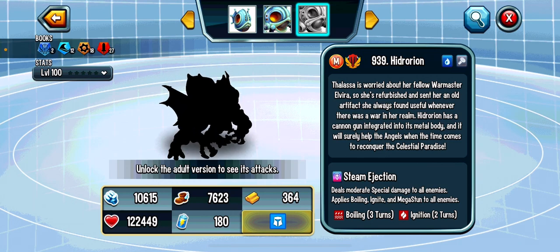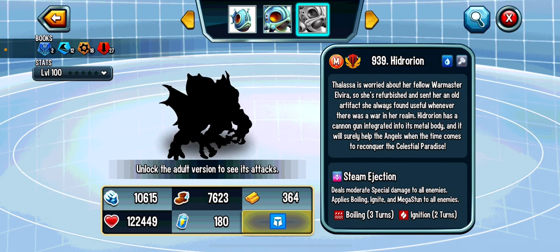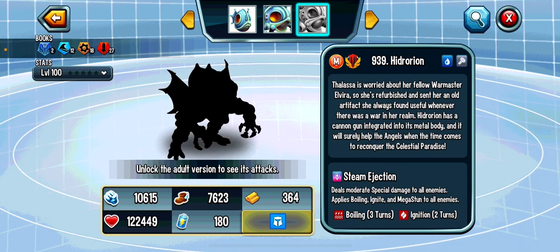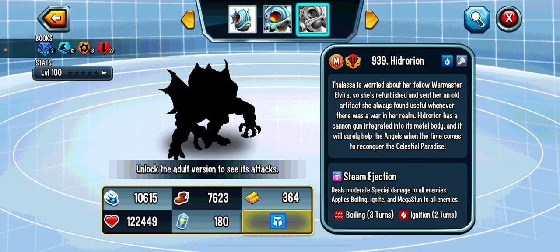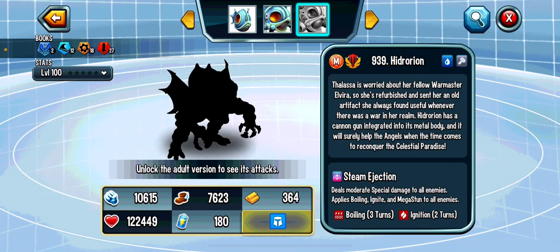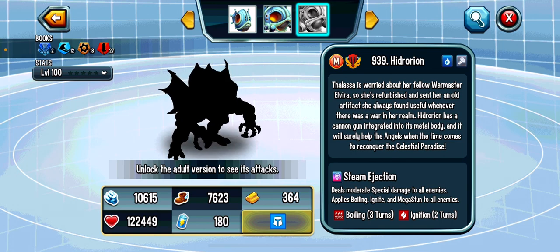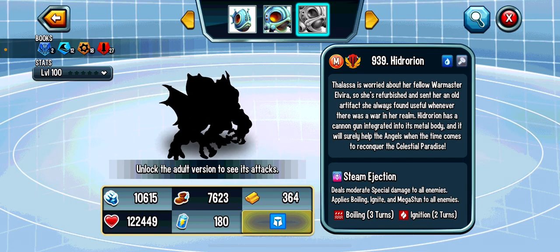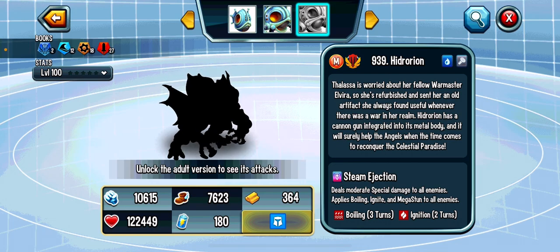Hydrorion has a cannon gun integrated into his metal body, and it will surely help the angels when it comes time to reconquer the celestial paradise. Well, little does the Lassa know — Elvira never used him. Like, literally never. Not once was Elvira like, 'You know what, we're facing all these fire demons, why not use our OP water mech?' Nope, never crossed their mind.